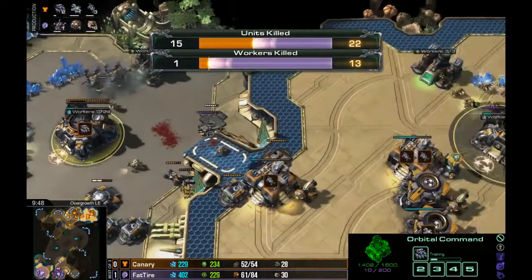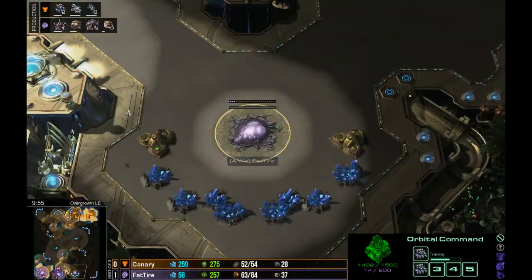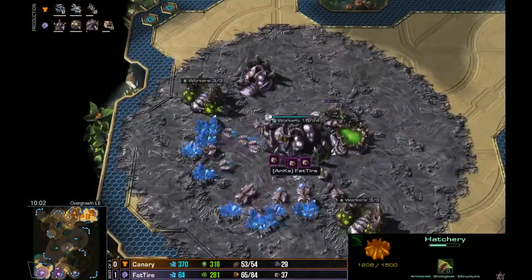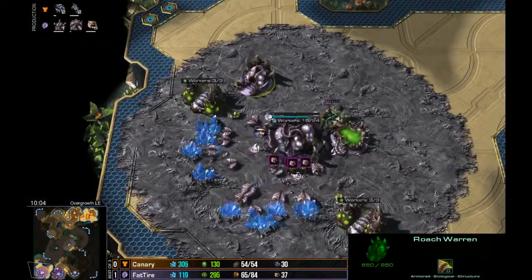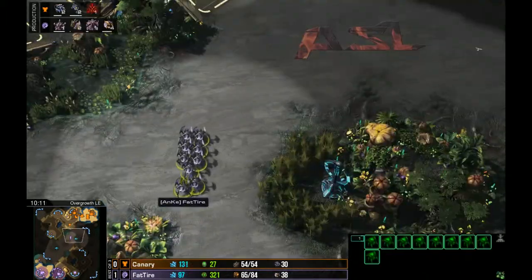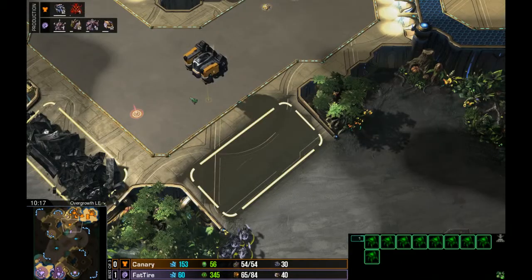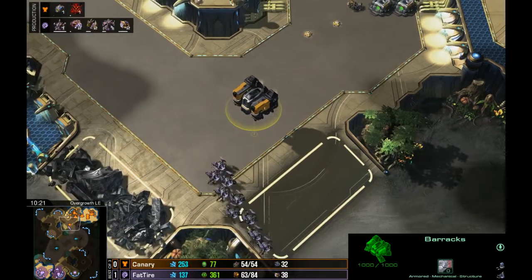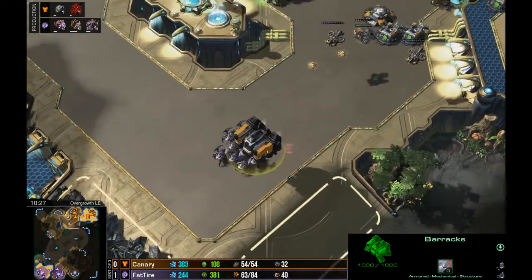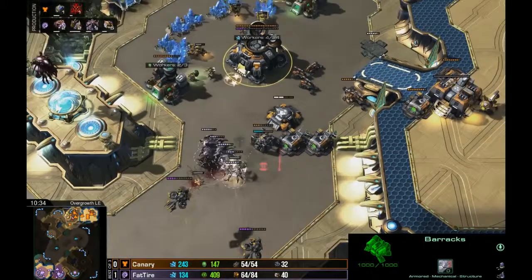Blue flame versus roach — fail. Especially if he continues with roach production, blue flame isn't going to be that viable unless he does a drop or two with Hellbats. Blue flame Hellbats in the mineral lines off-creep without speed won't do too badly — Hellbats are pretty good against roaches for defense until roaches get the speed. But right now it's not going to do nearly as much damage.